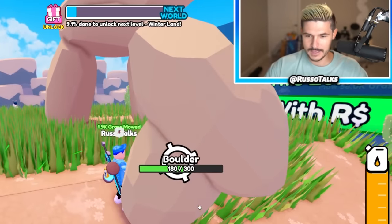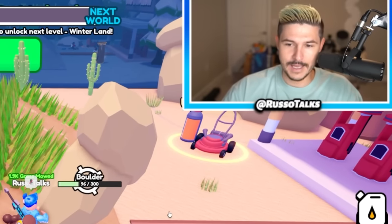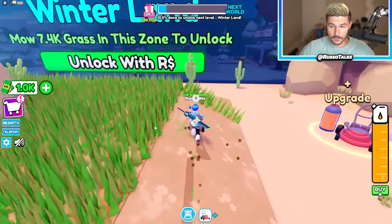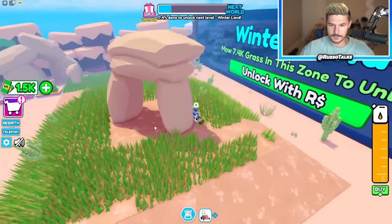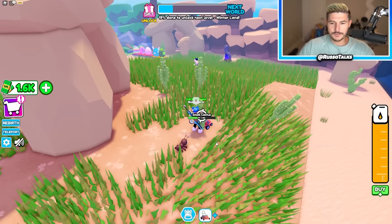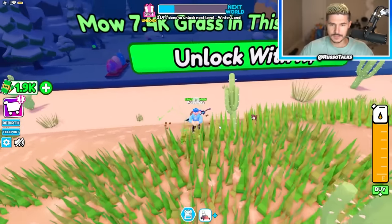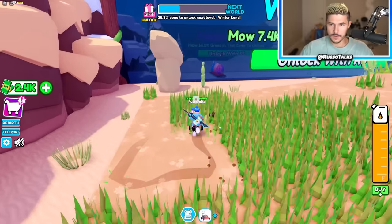My aunt is attacking the boulders too. It's very confusing that your lawnmower is attacking and so is your pet. There's also rebirthing that I don't want to do. I got gold and diamonds from the boulder — it was actually kind of lame. Can I break this boulder? No, that one's just for show. But I can break the cacti. You just break these for small little bonuses, but it's probably faster to just mow grass. I need to mow 7.4K.